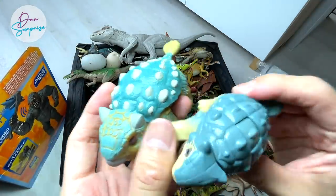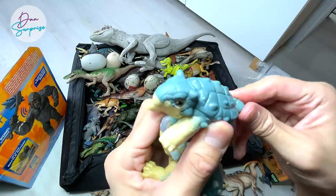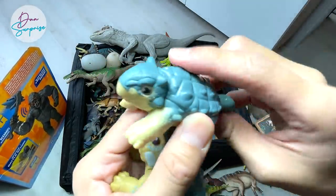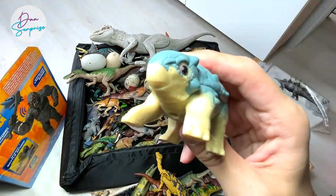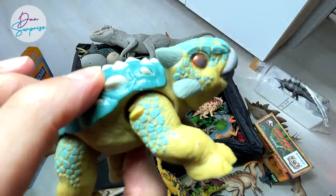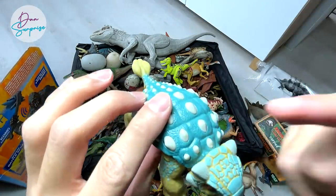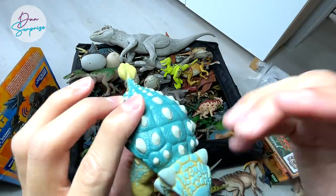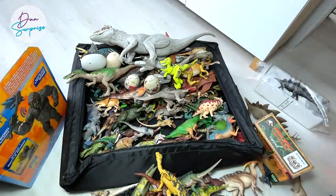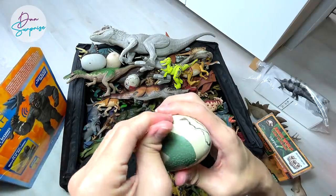We have two Bumpies right over here - this one is from McDonald's Happy Meal, which comes with this savage strike action. You press the button and the head and tail move - pretty cool for a McDonald's Happy Meal figure. And of course this other Bumpy figure from Mattel looks so amazing. Ankylosaurus is known as the fused lizard because the bones inside are all fused together, forming an extremely tough armor.